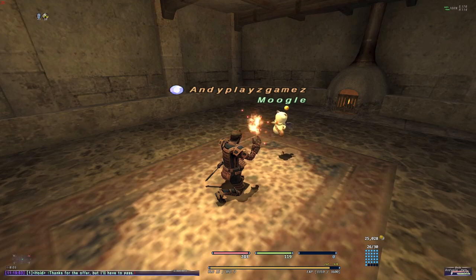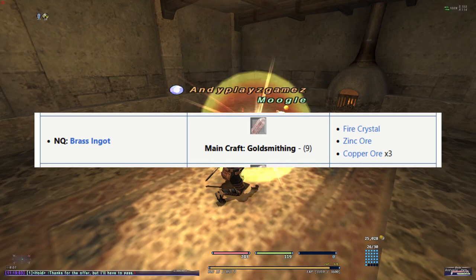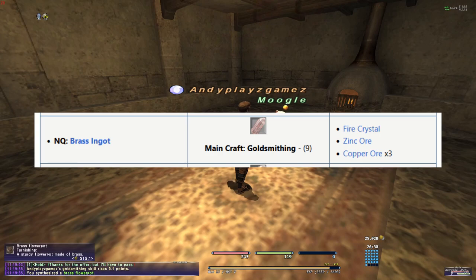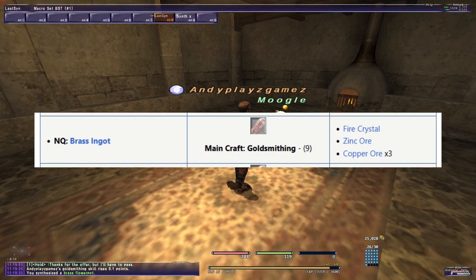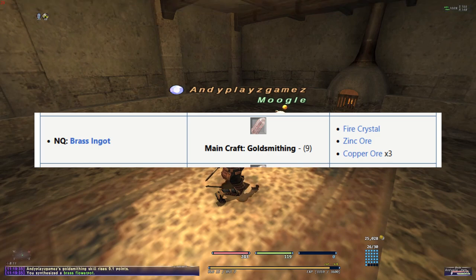Then, step two, make yourself about three stacks of brass ingots. Hopefully you have accumulated some zinc ores in your adventures. If you haven't, they sell for about 200 gil per synth per brass ingot. This will likely take you a little bit past the soft cap of level 9, and probably where the bulk of the cost is going to be.